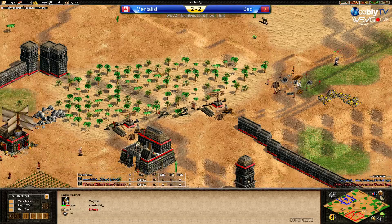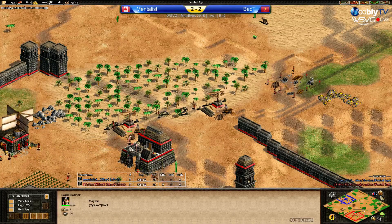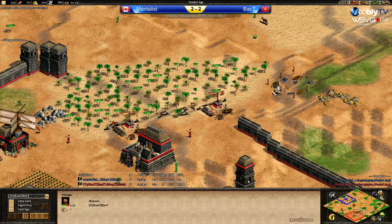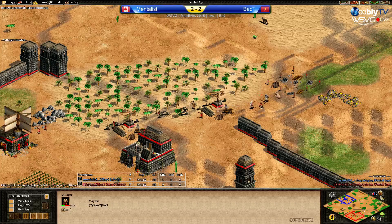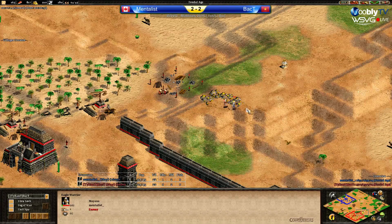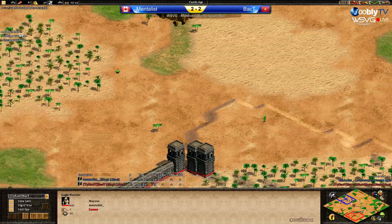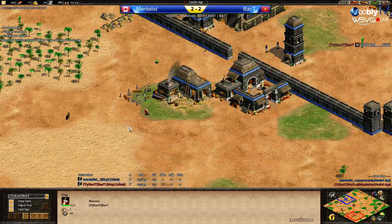Back T needs to be careful — his eagle is at half health, Mentalist's is at full health. The vill probably won't die — the chance is pretty low. But wait, no loom! The eagle was not able to kill the vill without loom. The vill without loom survived with 4 HP for Mentalist's eagle. He'll just send it back to his base. Risky king scouting.